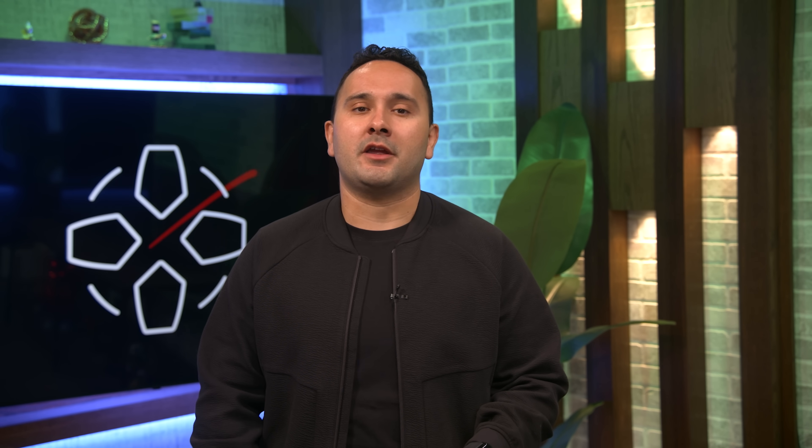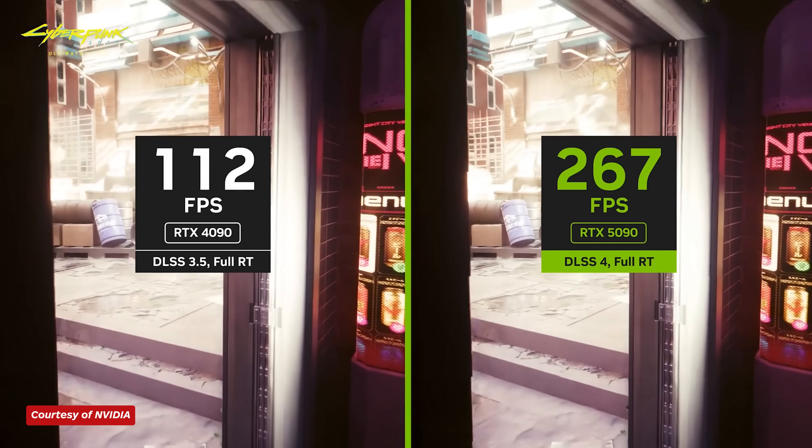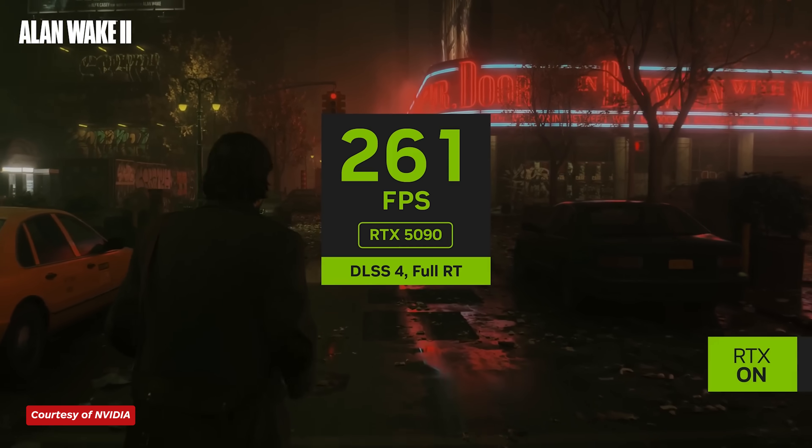When NVIDIA revealed the RTX 5090, it claimed that it could boost performance by as much as eight times. The actual number isn't that high, but the RTX 5090 can deliver extremely high frame rates in the most demanding games — not exactly through traditional rendering. While the RTX 5090 does deliver a decent increase in raw rasterization performance, the real next-generation benefit is in its ability to generate extra frames to increase your frame rate. DLSS4 introduces multi-frame generation, a next-gen version of the frame generation introduced with DLSS3 and the RTX 4090. The secret behind it is a new AI management processor, or AMP core, in the RTX 5090, which allows the graphics card to essentially assign work to different parts of the GPU — something traditionally handled by your CPU — but because it's physically located on the GPU, it's able to do this much more efficiently.